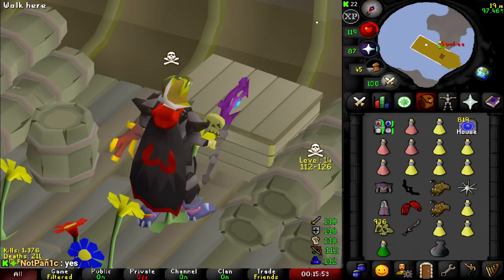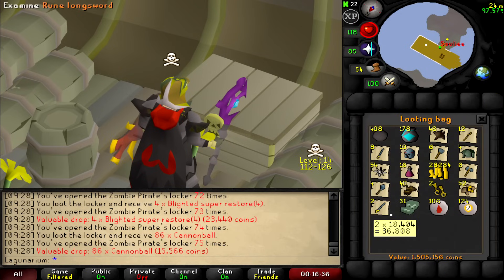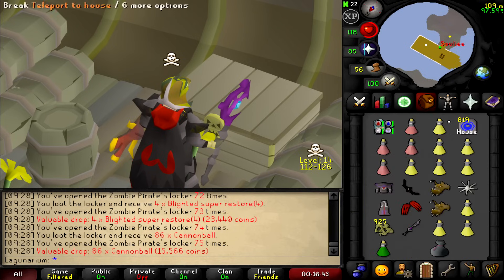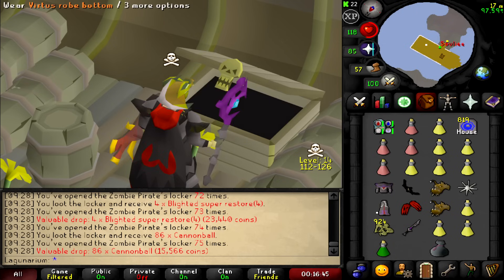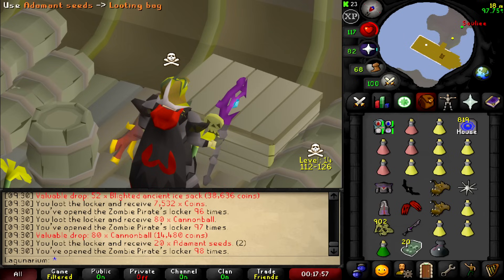I don't think that's the correct price — they'll definitely sell for more in the GE. Another 25 keys, so 1.5 mil total. This time we got 800k, the other 25 keys were 700k, and the first 25 was 500k. It's looking like it's between 500 and 800k for 25 keys. Keep going — a lot more seeds, nice.